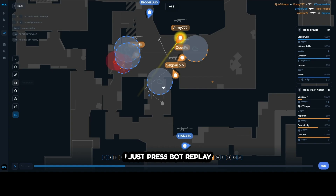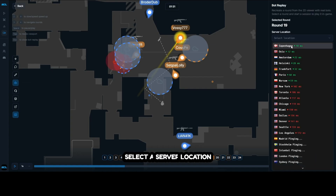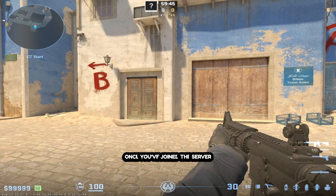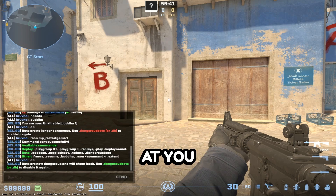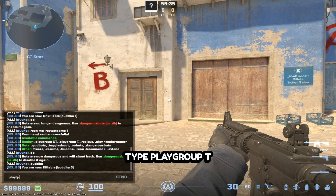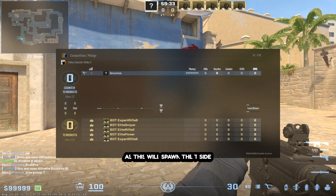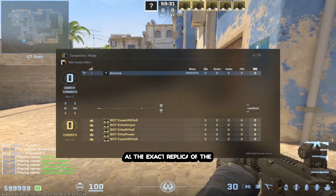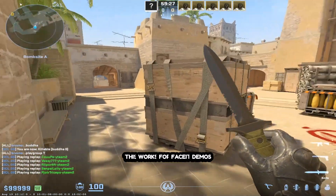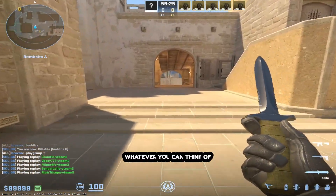Press bot replay, select the server location, then press start bot replay. Once you've joined the server, type .db to make the bots shoot back at you, and then type .budda to make yourself killable — this makes the round more authentic. Finally, type .playgroup t to spawn the T-side as the exact replica of the round seen in the 2D viewer. This works for Faceit demos, premiere demos, whatever you can think of.